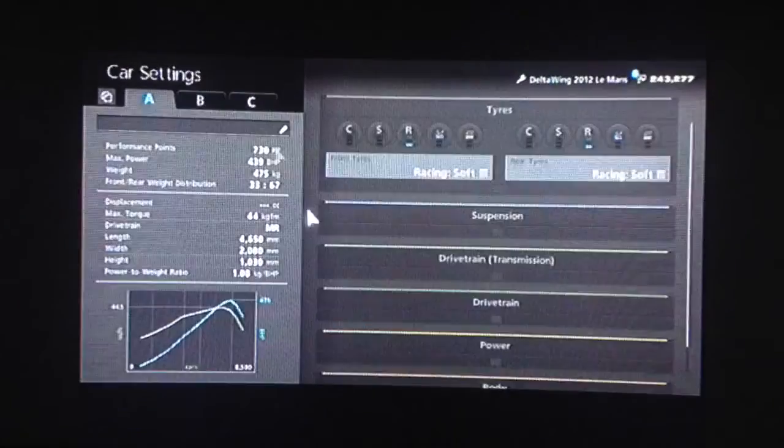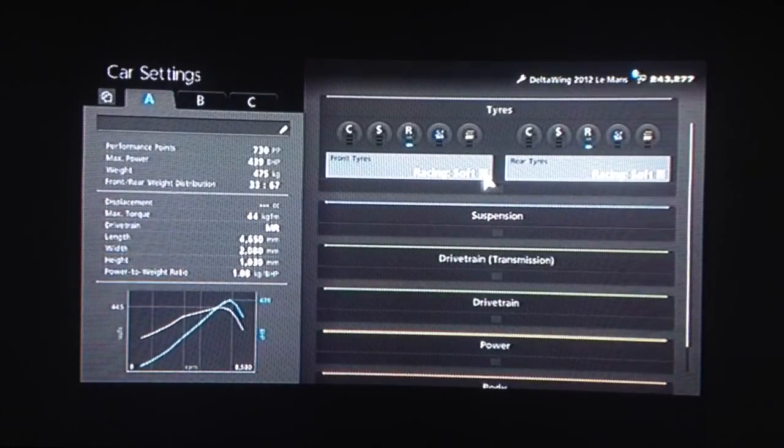Hi again guys, it's another Gran Turismo 6 tuning video for you today. This time it's for the Delta Wing — this is the 2012 version, the black version.